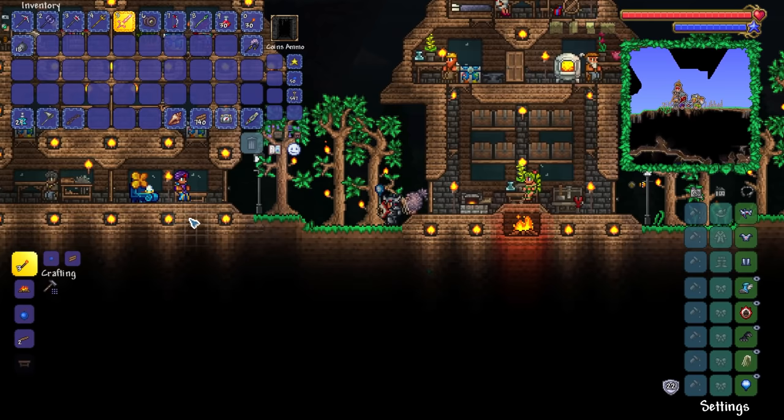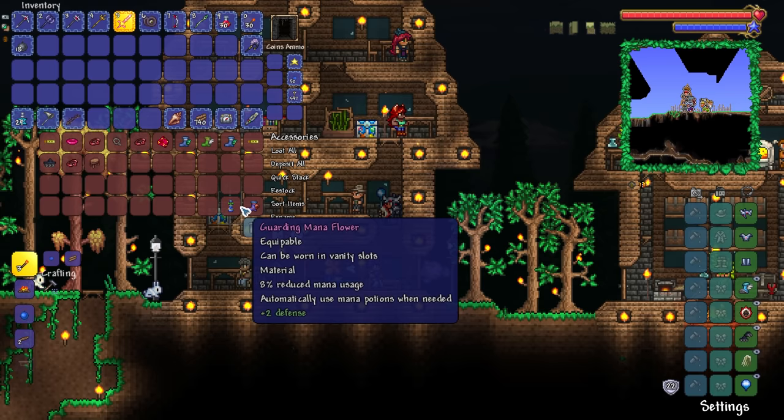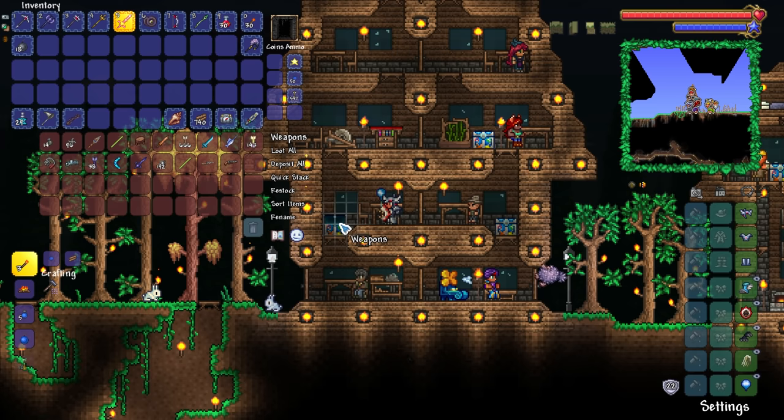And there we have it, ladies and gentlemen — nicely organized inventories. We've now gone ahead and split up our gear chest into accessories, including the higher end accessories that we've been slowly crafting, and of course all of the weaponry and ammo we have on our world.